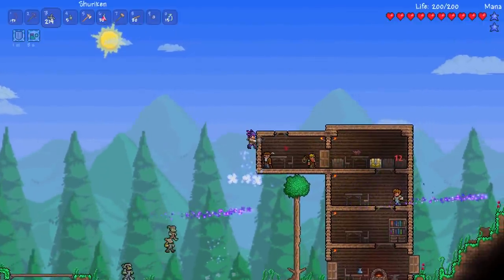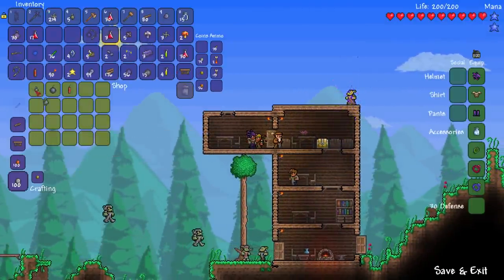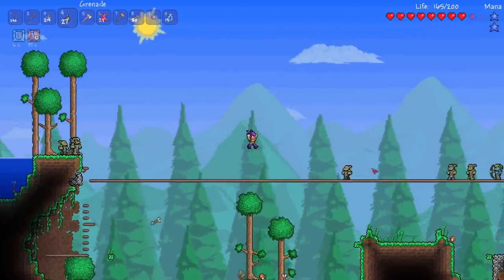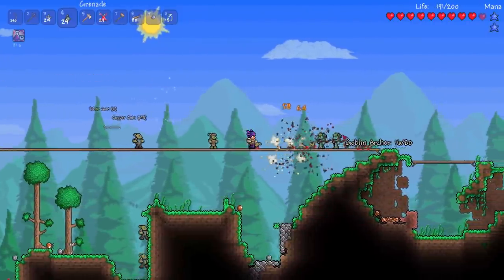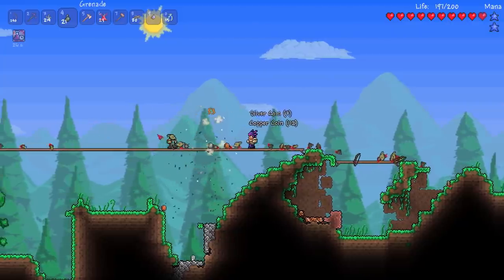When I headed back up to the surface we had a goblin army. This is really important in this version of the game because you have to kill the goblin army if you want to get yourself some rocket boots — much like you would do today. So I used my grenades and after a while I took out the goblin army. This is so similar to what it's like in Terraria 1.3, it's almost unchanged.